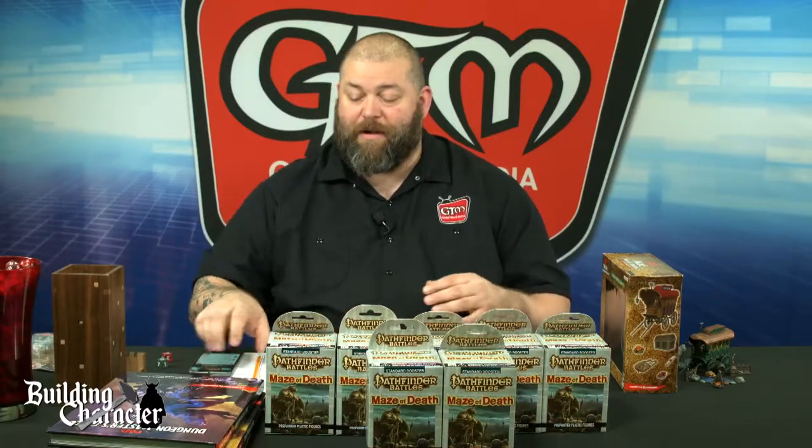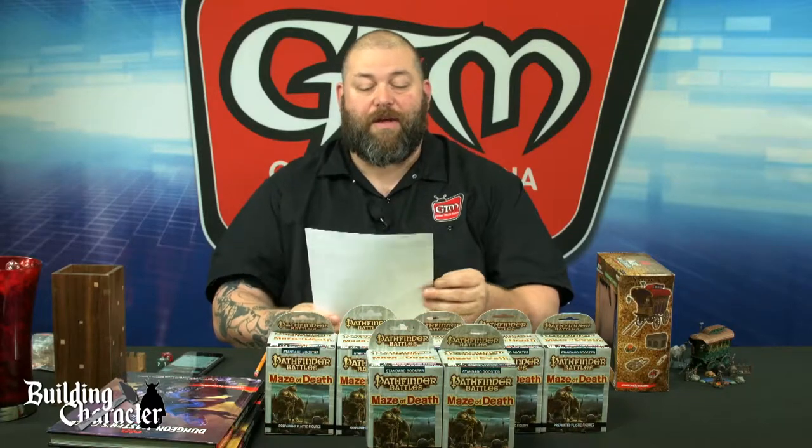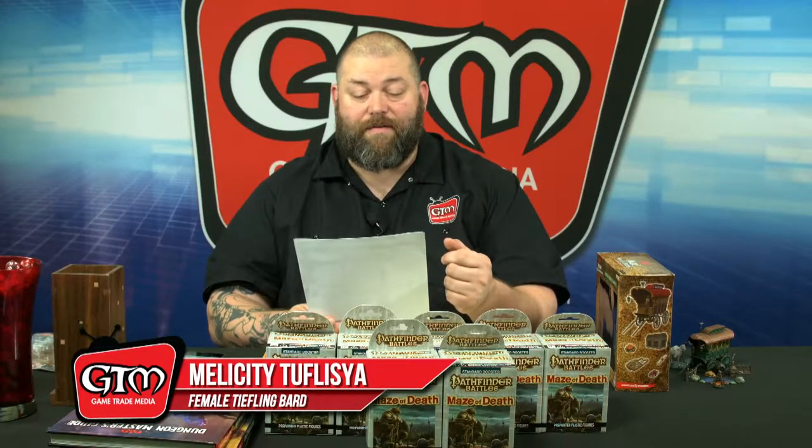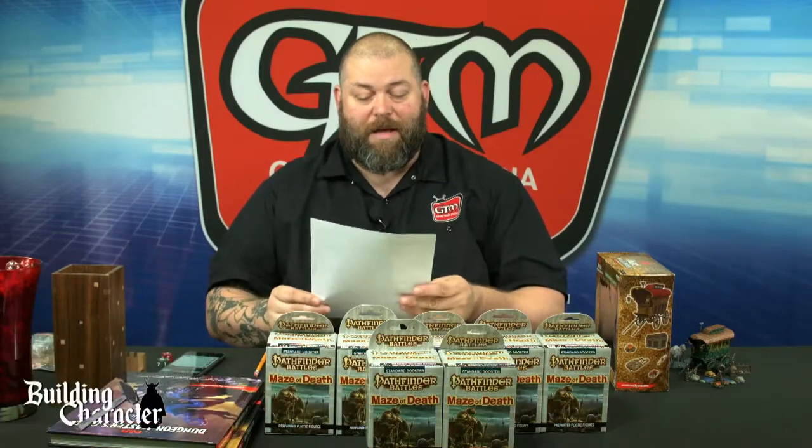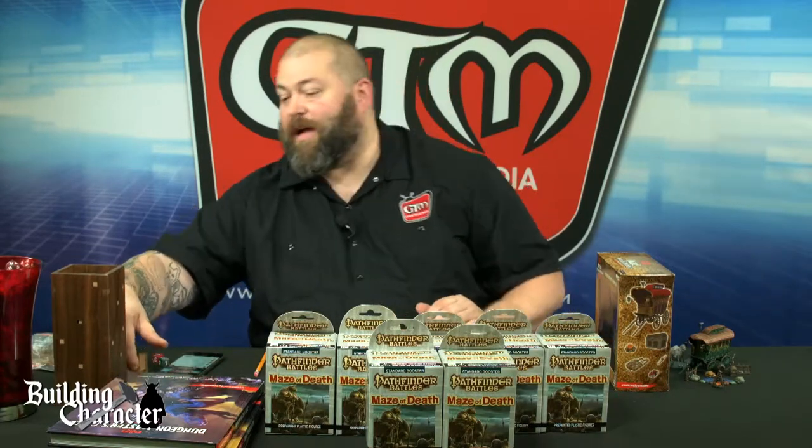So if you're just tuning in, we're doing a Building Character episode here at Game Trade Media. We're taking the Nolzur's Marvelous Miniatures Adventurers Campsite from WizKids, which we painted on our 'Painting Happy Little Minis' episodes, and we're building a character for this as a potential character, adventure hook, or campaign starter. We've decided the character is a tiefling bard female named Melicity Tuflicia — she just goes by Mel — and Mel is our snake oil salesman, our con person, just trying their best to get your coin.